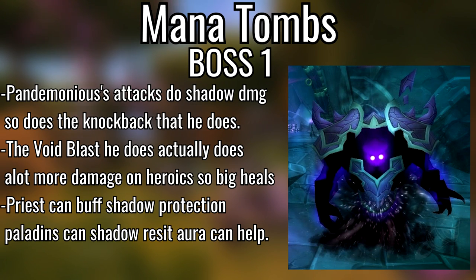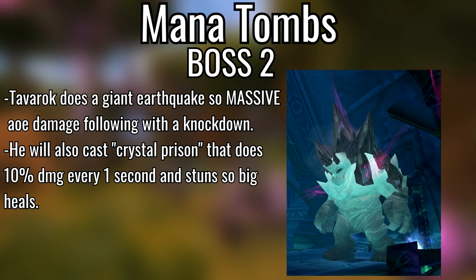First boss, Pandemonius — his attacks deal shadow damage, so if you're playing a priest buff everybody with Shadow Protection. He also does a Void Blast, so make sure you are at max range because it's a gigantic knockback. Second boss, Tavarok — he does an Earthquake which is a good time to use Tranquility. Big AoE heals — max-rank Circle of Healing for priests, max-rank Chain Heal for shamans.